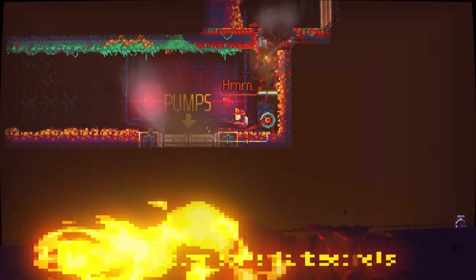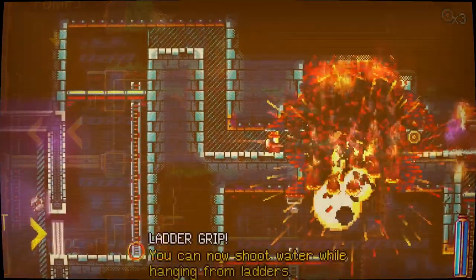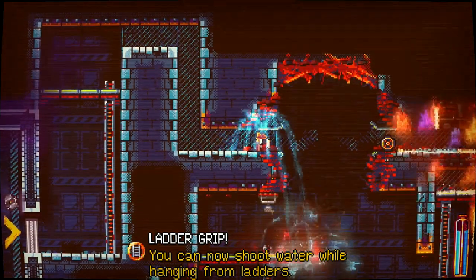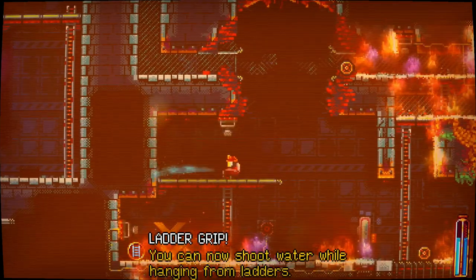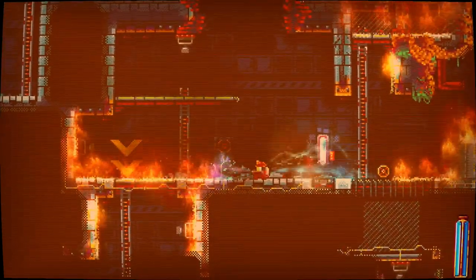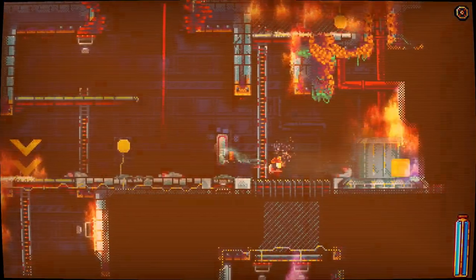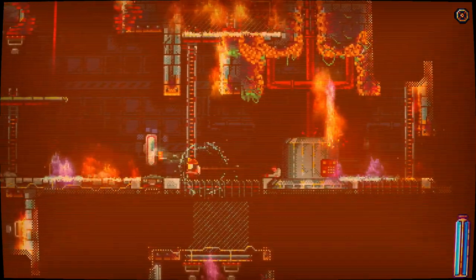It's more of a puzzle platformer, I guess you would say, because each area you go into has a whole bunch of different fires and you have to put them out. The fire spreads as well, so there's a bit of a ticking clock — if you can't put the fire out in time you have to circle back and start over. The real challenge is getting all the fires put out, then unlocking the door, and moving on. Sometimes you need to hit switches, find keys, turn on sprinklers, and various other things.